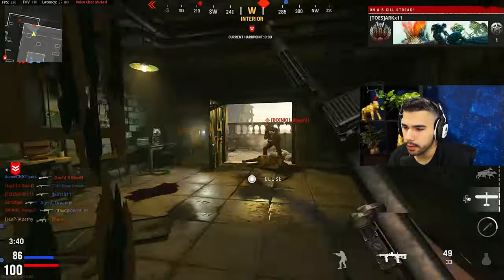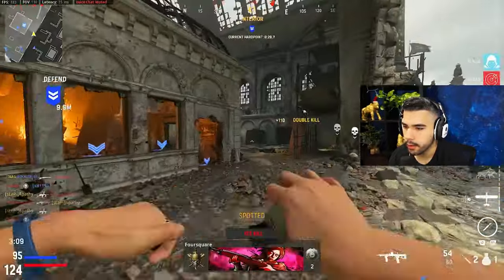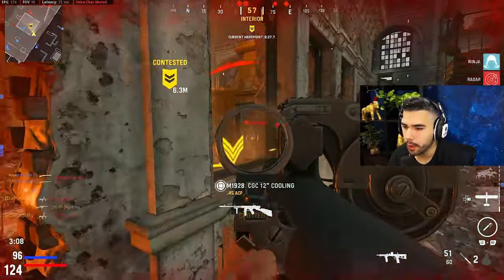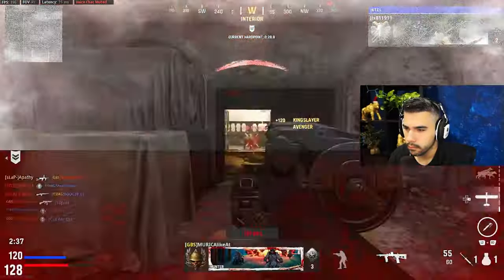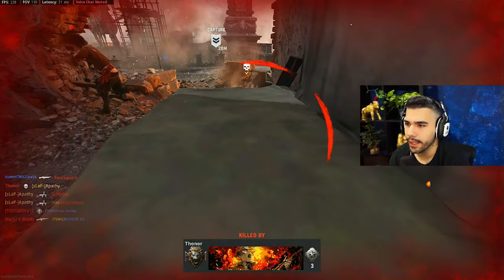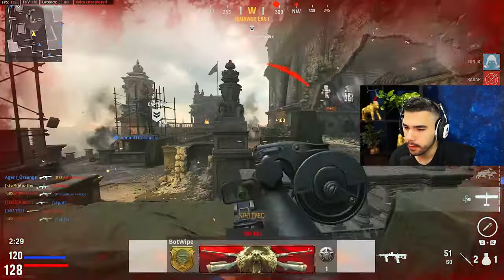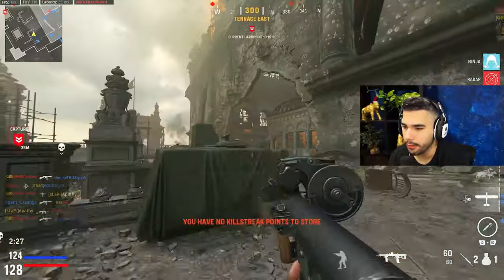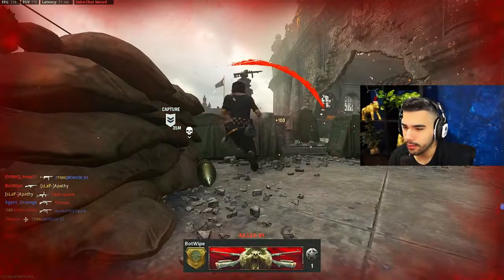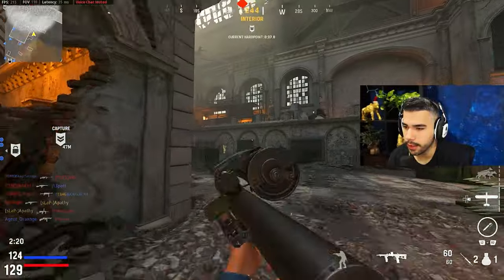The reload speed is also really nice. This is such a good pub gun man, it really is — this gun is incredible. It's a spawn-off, oh my god, I can't see anybody. The Slate reflector is definitely better I think — I'm starting to realize this gun already gets your vision blocked a lot. But that's a three-shot kill right there from that far with an SMG. It's so good man.